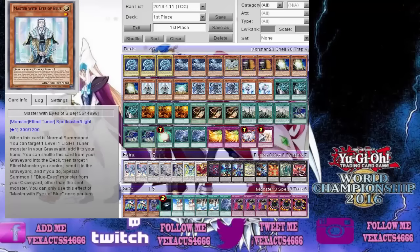When this card is Normal Summoned you can target one Level 1 Light Tuner Monster in your graveyard and add it to your hand. You can shuffle this card from your graveyard into the deck and target one Effect Monster to Special Summon it. You can only use the effect of this card once per turn.